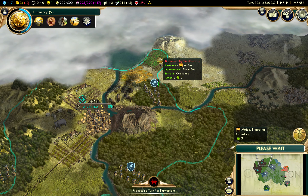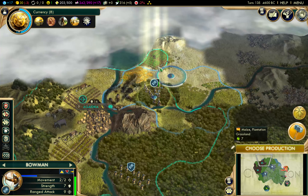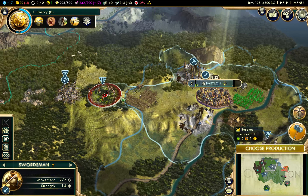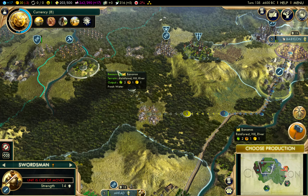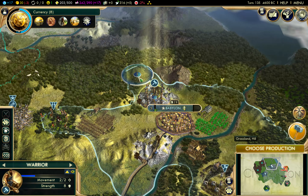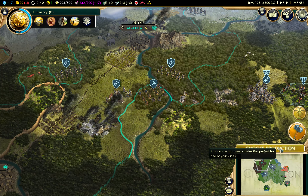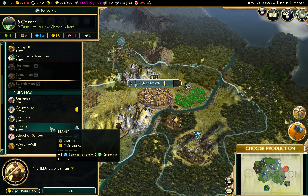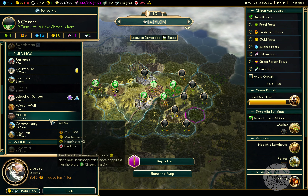Maize plantation with seven output. We'll make a move on that plantation when we have swordsmen - excellent, they're online now. Choose production - library costs maintenance and we're totally losing money. Water well is good for health and it's not going to cost us anything. Ziggurats, school of scribes - lots of options.